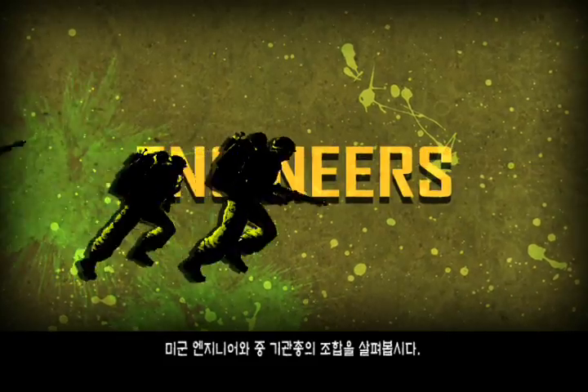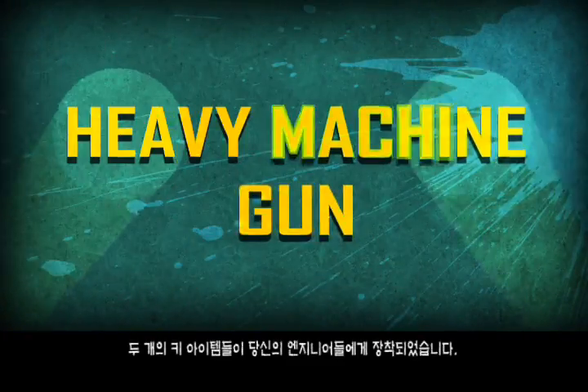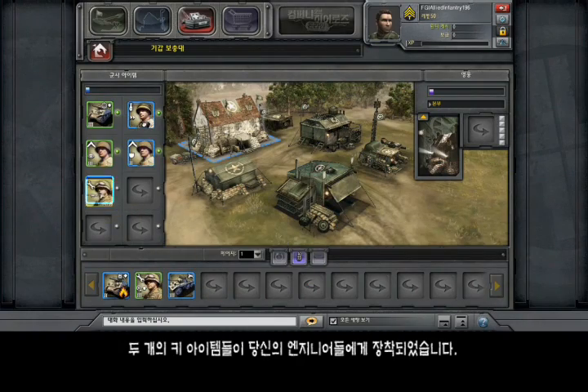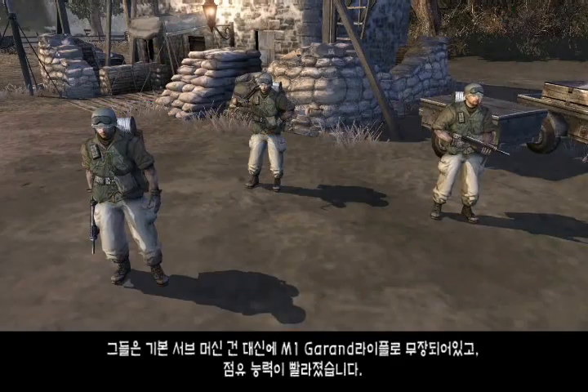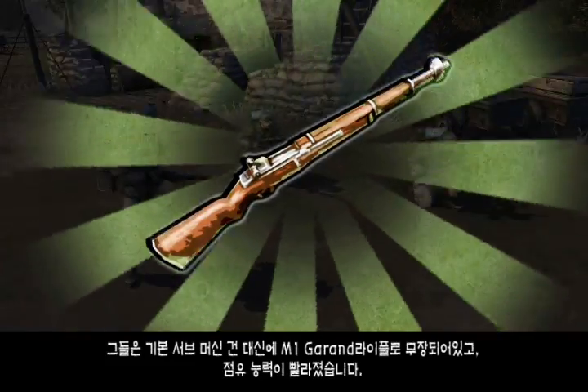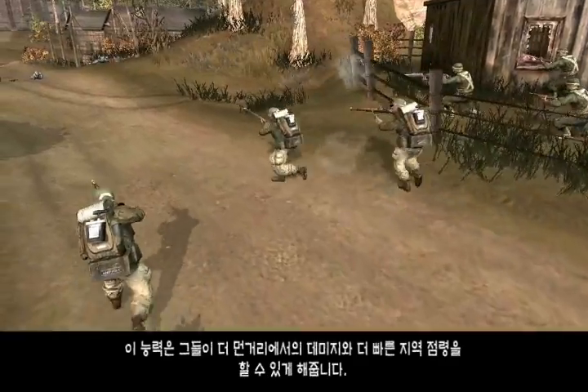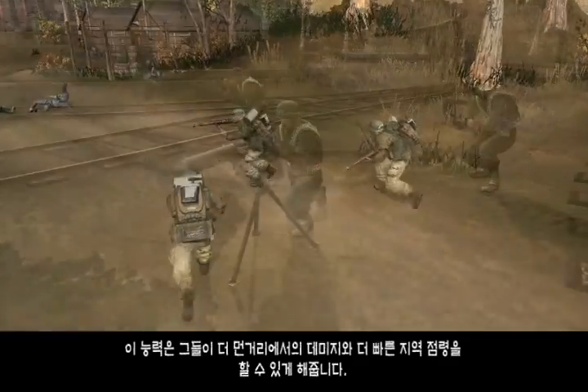Let's look at a combination of Allied Engineers and heavy machine guns. Two key Army items have been equipped for your Engineers. They've been outfitted with M1 Garand rifles instead of their regular submachine guns, and the ability to capture faster. This allows them to deal damage from longer ranges and to quickly seize territory.